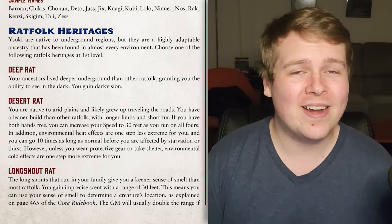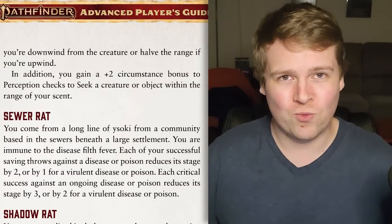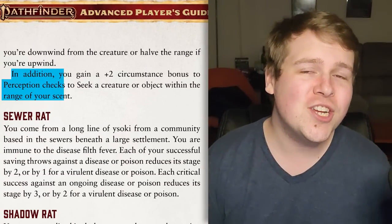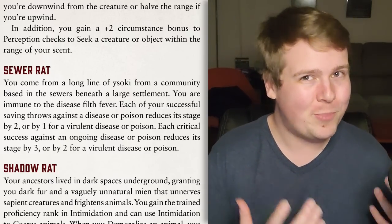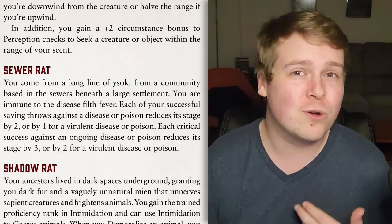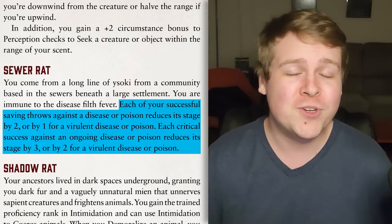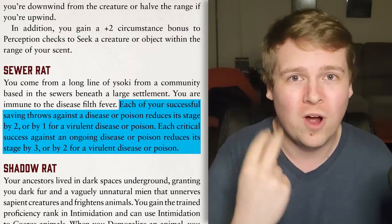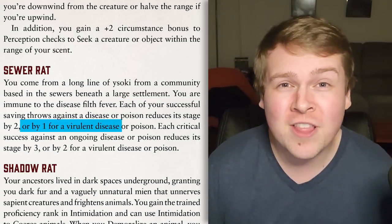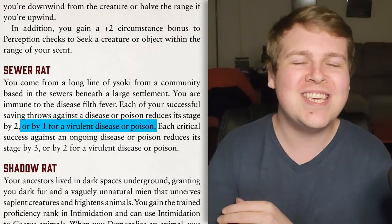The Longsnout Rat gets a 30-foot imprecise smell sense, and if something is in range of their smell, they get a plus two to Perception checks to seek it. The Sewer Rat is your classic poison-resistant heritage, allowing you to reduce the stage of poison by two on a successful save instead of one, up to three on a critical success, and reducing virulent poisons by two on a critical success. It even allows you to reduce a virulent poison stage by one on a normal success, which is usually impossible.